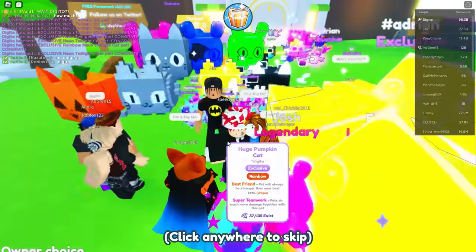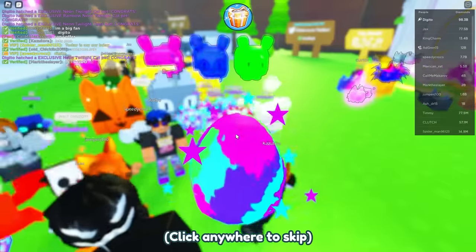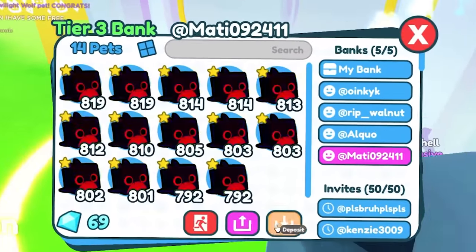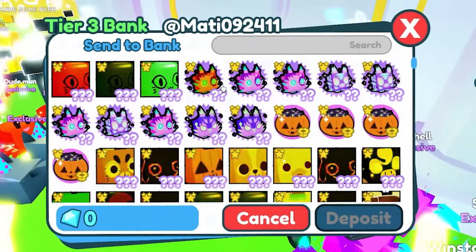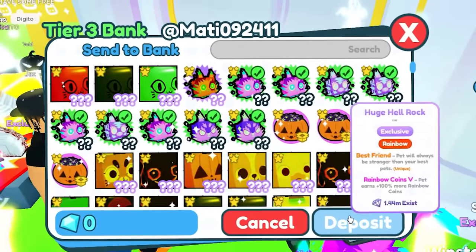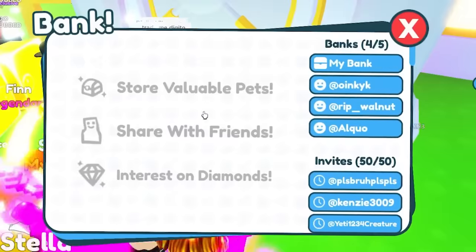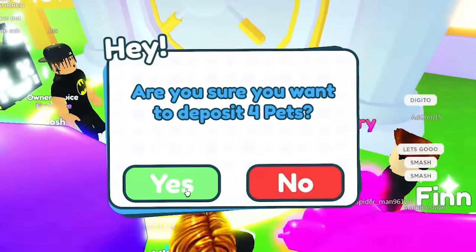Okay, that was something cool. We're gonna open two more — come on, we gotta get something! No, last chance. Not happening, whatever. Let's just give them those pets real quick. We're gonna give them all ten — actually, I kind of want that rainbow. I'm sorry guys, I'm greedy, but we're still giving them nine pets. That should be pretty good. Now we just leave their bank and put my old pets back into my bank.